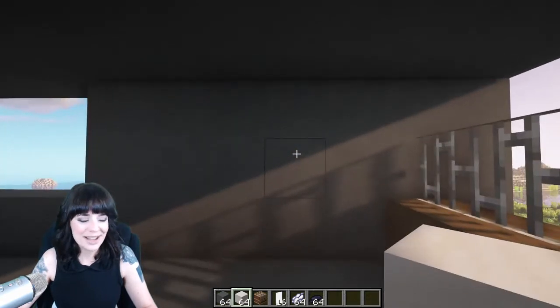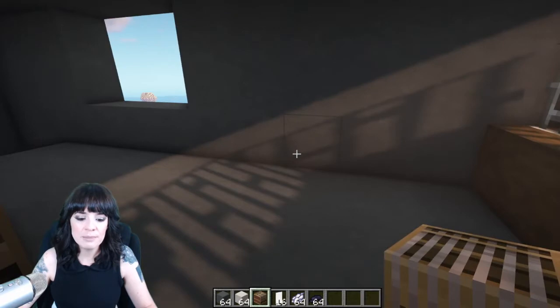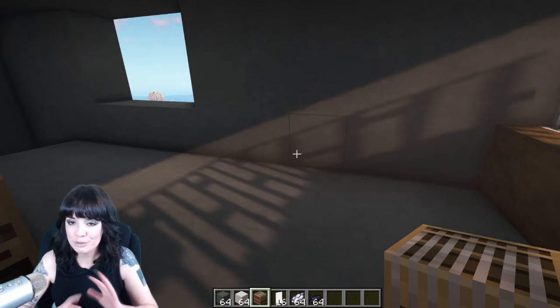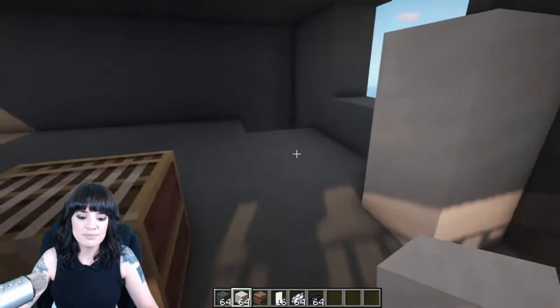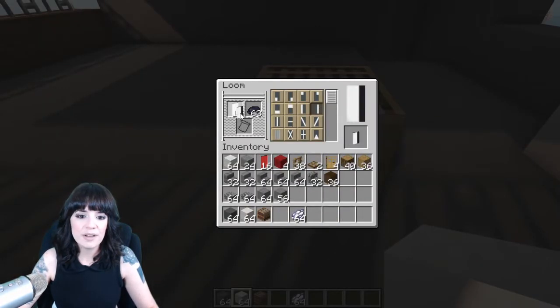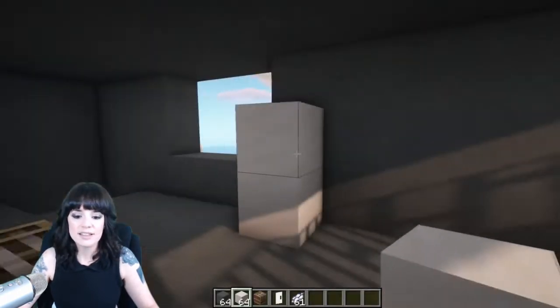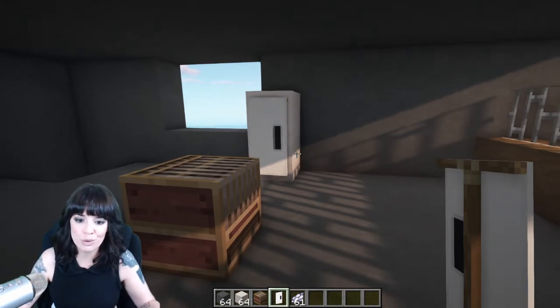Everybody's been asking me how do I make a refrigerator in Minecraft? And I'm not really a big fan of the trapdoors and the iron door kitchens for the refrigerators. I prefer kind of this. So let's take quartz blocks right like that. We're going to use my loom and I'm going to make basically a refrigerator front. We'll put that white dye in there, choose that one. I want to take a large handle, and then there we go. Perfect. Look how easy that was.